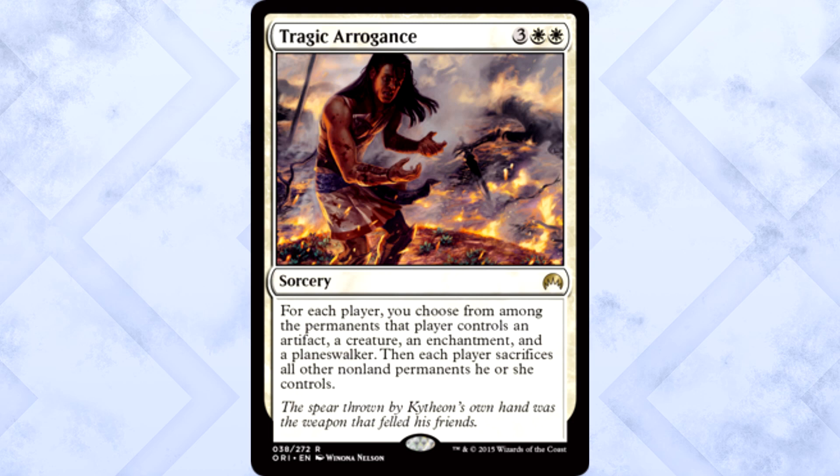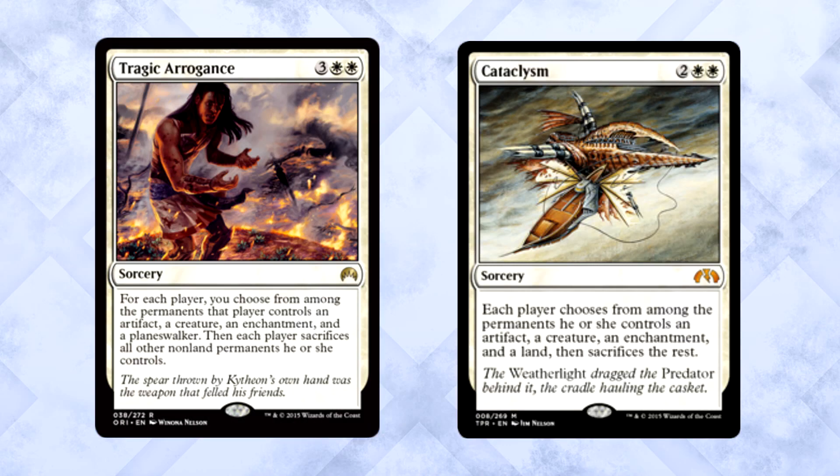Tragic Arrogance is three colorless and two white for a sorcery. For each player, you choose from among the permanents that player controls an artifact, a creature, an enchantment, and a planeswalker. Then each player sacrifices all other non-land permanents they control. This isn't Cataclysm, but that's okay because Cataclysm is stupidly overpowered. Definitely a card meant for commander, and unlike a lot of potential commander cards, this one will see play guaranteed. In a multiplayer game, this is going to do some serious work against most any strategy.